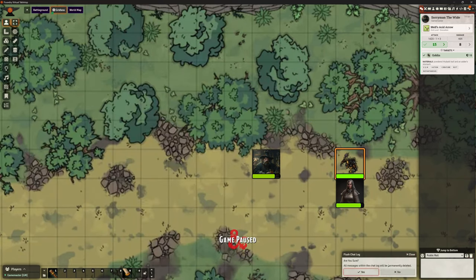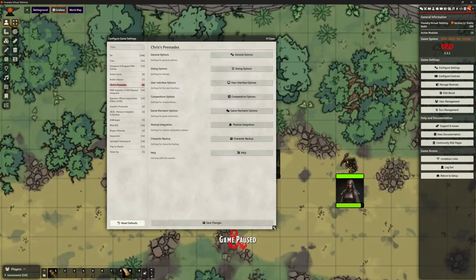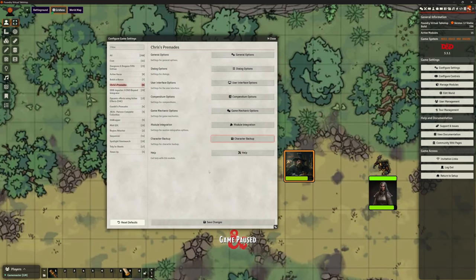What I want to do next is look at the settings in Chris's Premades, because there's more than just the compendium stuff. There is a character backup feature — you have the ability to back up a character, select where you're backing them up to, and automatically back them up every day. So if you've got your characters perfect and you want to mess around with them, you can back them up so they're less likely to disappear if things go wrong.